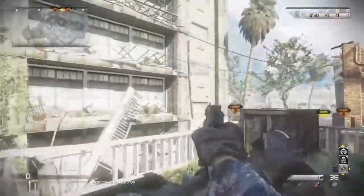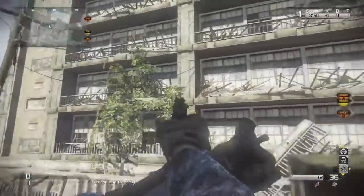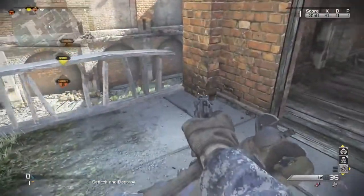Yo what's going on guys, mbron31 here. Today I'm showing you a pretty cool glitch of how to get on top of this ledge on the map Siege — and not only that, you can get out of the map as well.